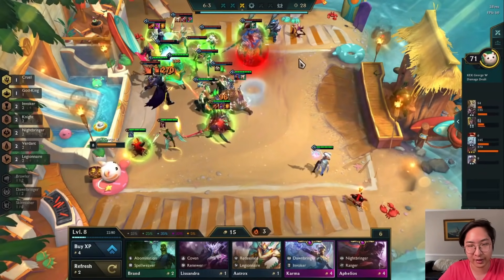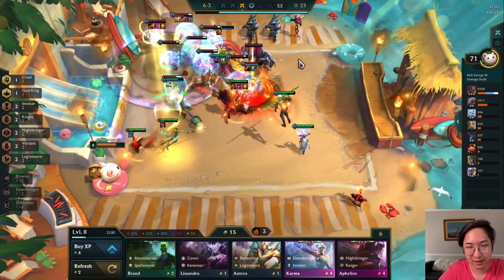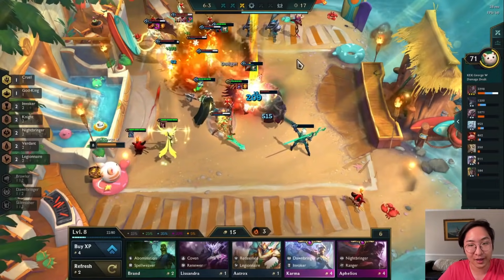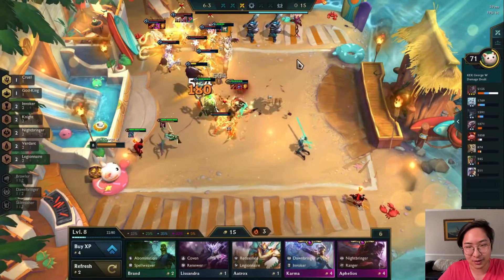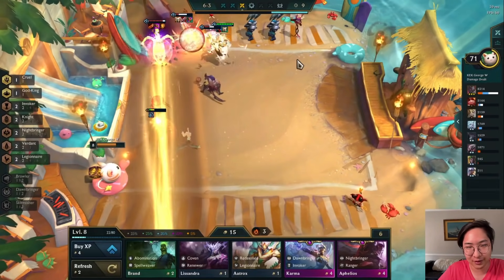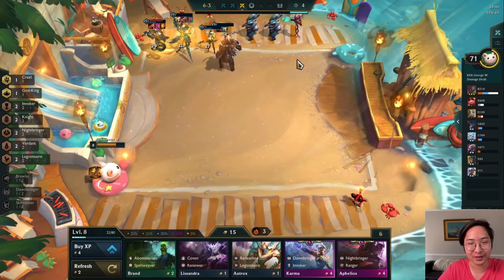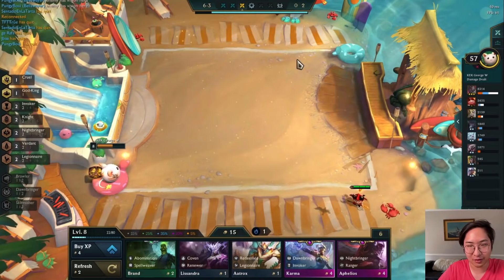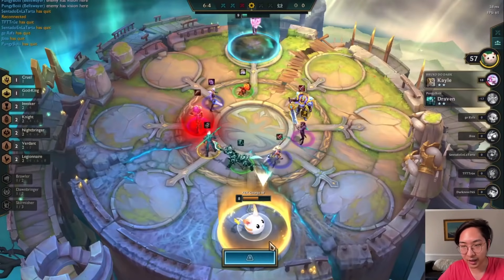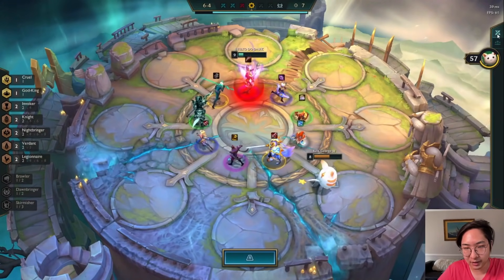Now we're facing a ghost - we missed the Shroud but that's okay. I wasn't scouting too much. There's Velkoz - a pretty cool champion I want to try. But this opponent has Kale too, so I guess he wins because Kale two-star is the most broken unit ever. Look at that - she just throws like 50 billion knives and there's nothing you can do. We actually almost won though - how did my Yasuo die? There goes the win streak.